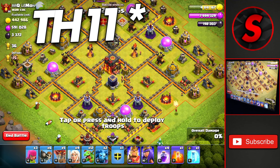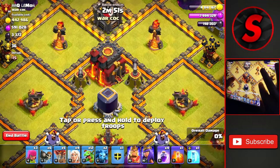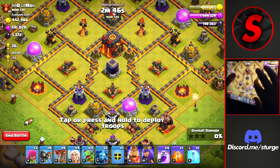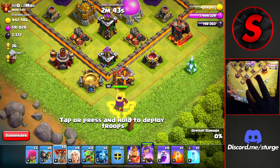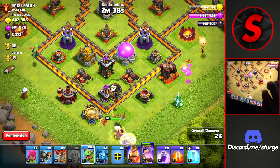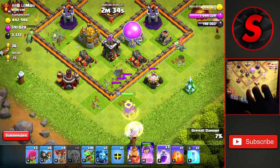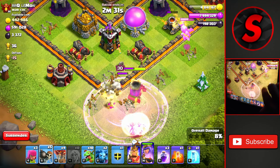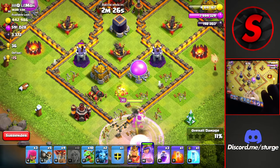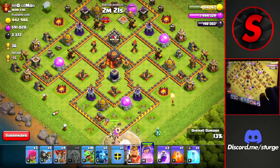Before heading on to Town Hall 12, we're going to attack this very popular Town Hall 10 base design with the Town Hall in the middle of the base. We're going to go from the very bottom of the base to slowly make our way up to the Town Hall. We'll start with our Queen Charge down at the very bottom with that Balloon and the four healers, then drop Baby Dragons on both sides of the Queen as usual.